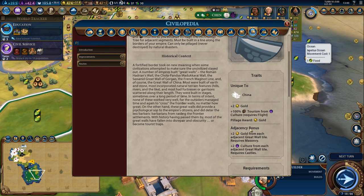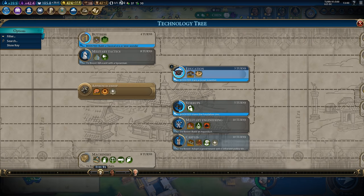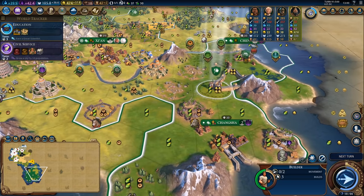Ah, it requires Castles. So I need to pick up the Castles technology, which is something I do plan to pick up because eventually we're going to be building walls in all of our cities.